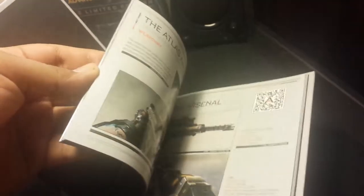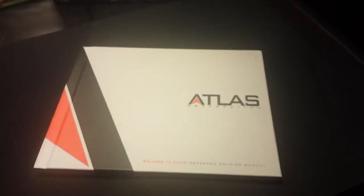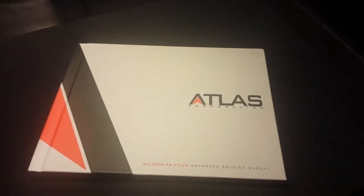Here is the guide manual, which is pretty much an art book. As you can see when I open it, it's an art book — nothing too fancy but pretty cool. The back is pretty much just white and the front says Atlas Corporation: Welcome to the Advanced Soldier Manual.